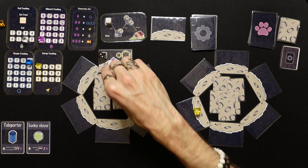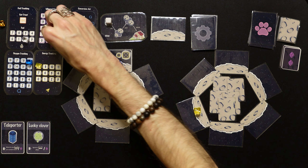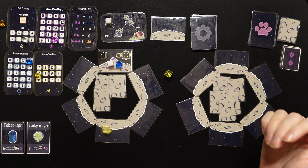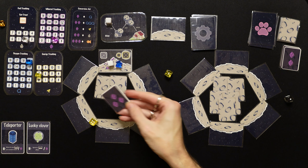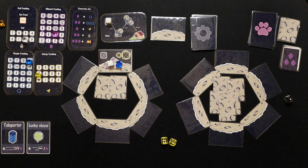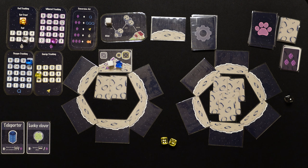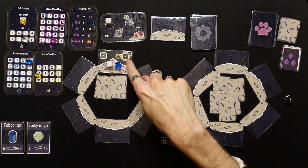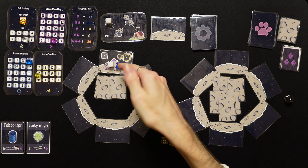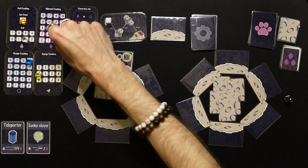Let's mine some more. We spend another energy, need fours — got a four and a three. Ticks down to one, we get two minerals. We spend more energy, need fours, got another four. We mined out the location and go up to five minerals. Since we're already at the ship, we're gonna convert three of them into a cat treat in case we run into a cat. Landing on mineral patches right by the ship is super convenient.